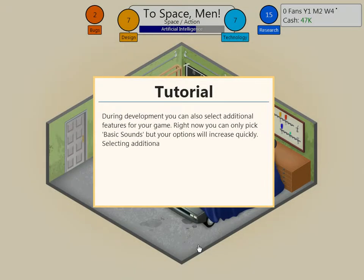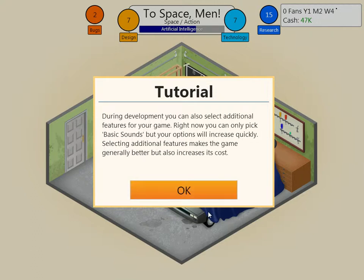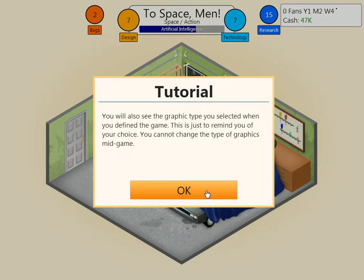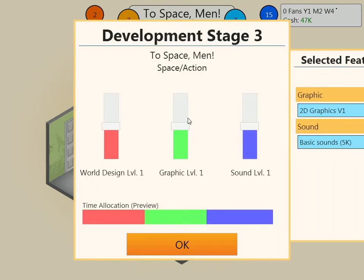During development, you can also select additional features for your game. Right now you can only pick basic sounds, but your options will increase quickly. Selecting additional features makes the game generally better, but also increases the cost. You will also see the graphic type you selected when you defined the game — this is just to remind you of your choice. You cannot change the type of graphics mid-game. Well, that makes sense — I see what they're going for.